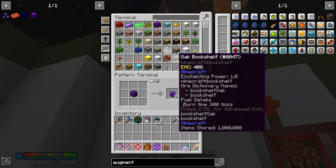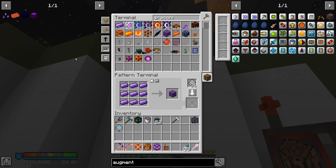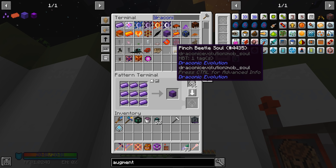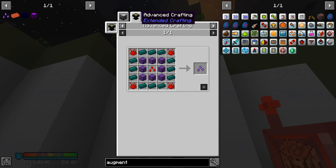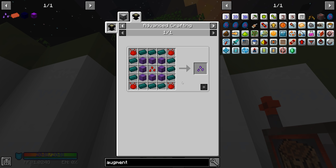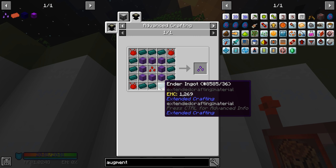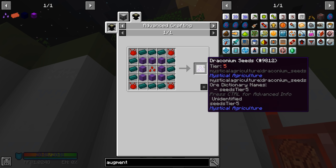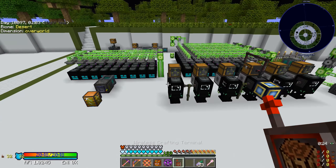The first obvious thing we need to do is make a recipe for draconium blocks. We have some in here but don't actually have a recipe set up. Done - now we can auto craft draconium blocks. We already have an auto craft for supremium and for tier 5 seeds. So we need to make a pattern: four supremium essence, twelve ender ingots, eight draconium blocks, and a tier 5 crafting seed makes one draconium seed.